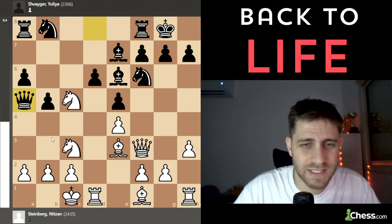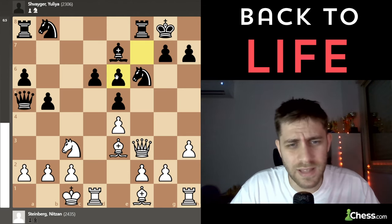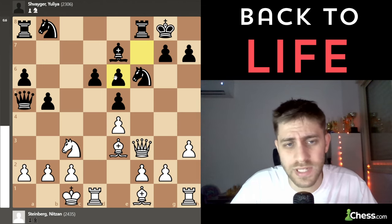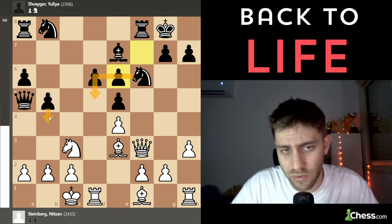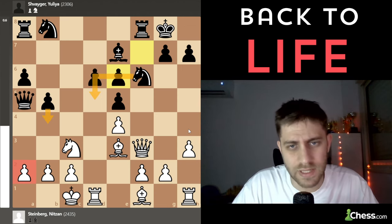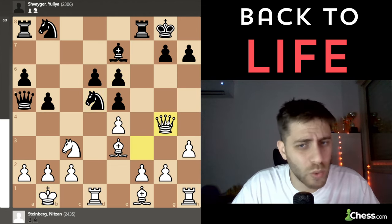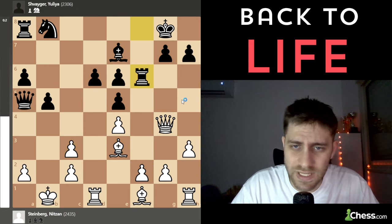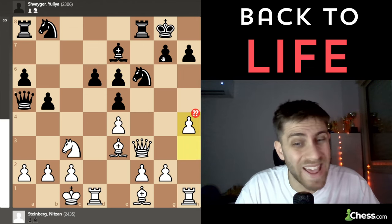I made another mistake: Knight xc6, fxc6, and now I played a really bad move. You must understand what black is threatening — the threats are very clear: Knight d5 or b4, attacking the a2 pawn. After King b1, I thought Knight d5, but just Queen g4, Knight xc3, and bxc3 — it's not so easy, maybe Rook f6 — it looks risky.